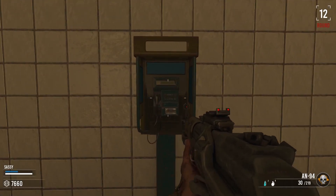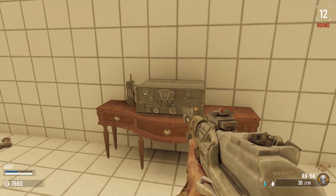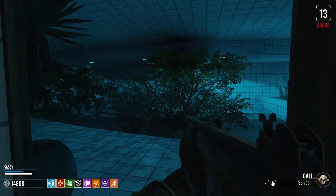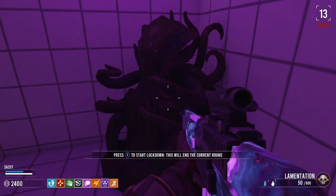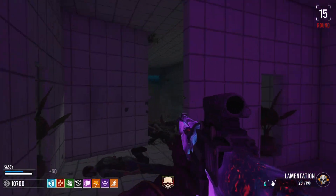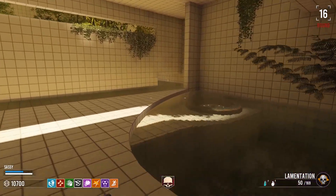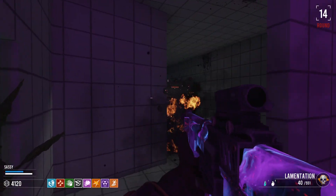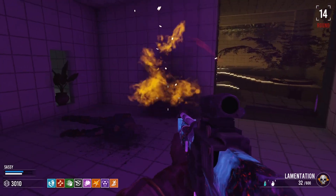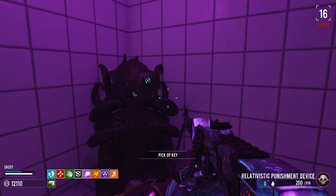You'll need to hit the phones in the correct order so that the radio plays this tune. The order changes each game so just keep trying until you hear the correct tune. Once you've correctly played the tune the door where the third payphone was will open up. Head through the newly opened door and interact with the statue to start another lockdown. Again you'll need to survive for about two minutes. Completing the lockdown will open up the final room with the teleporter pad to take you back to the main area.